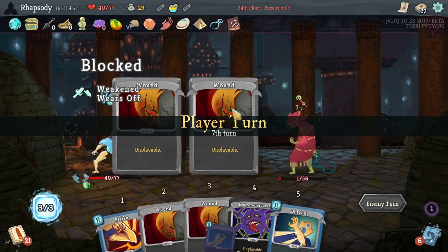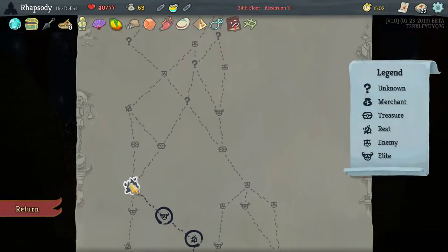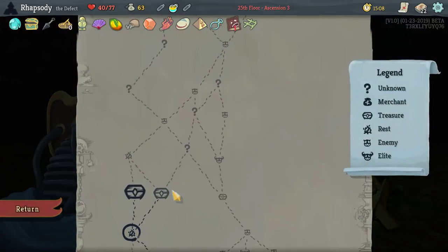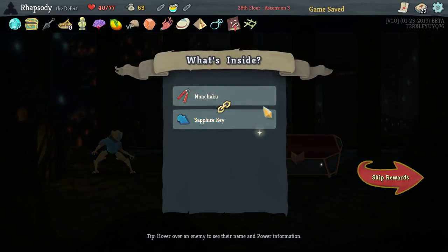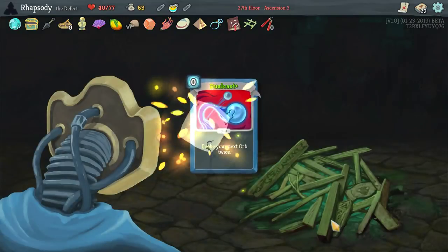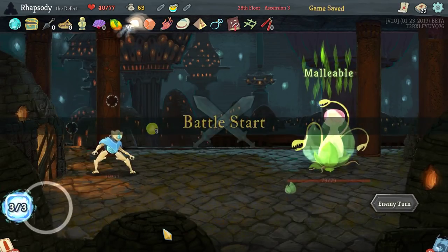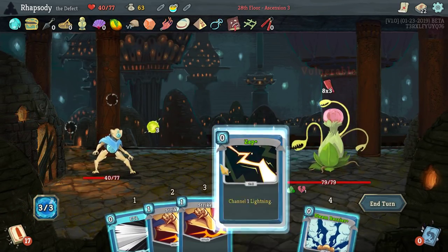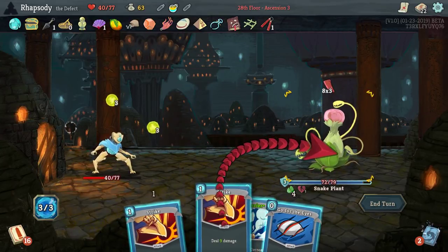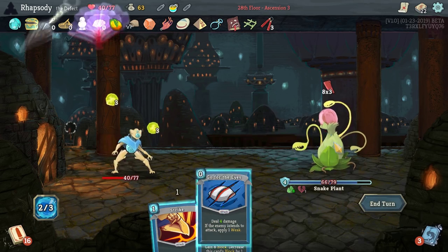Enemy down. This fight could have been a lot worse. Pantograph: at the start of boss combat, heal for 25 HP. I need to upgrade things to be zero cost so I can get them out of my hand — so that's Zap and Dual Cast instantly. Nunchaku: every time you play 10 attacks, gain an energy. That is really powerful for us. I kind of want to go for that extra elite now.